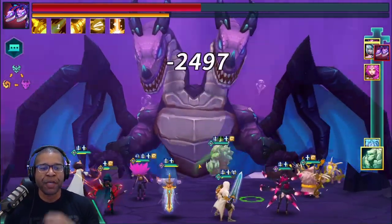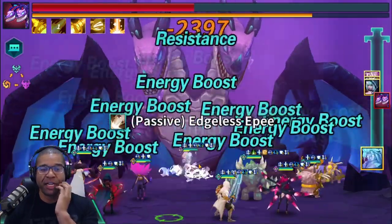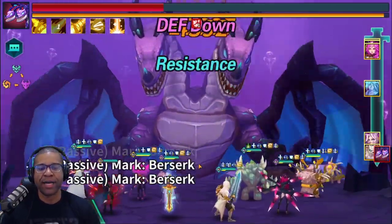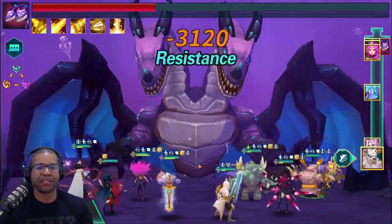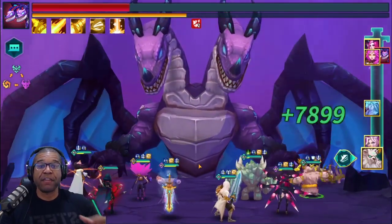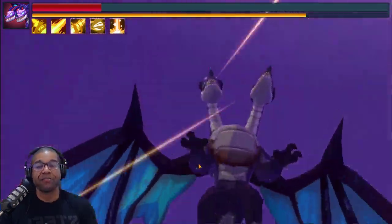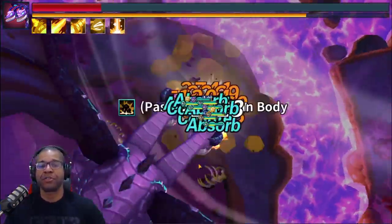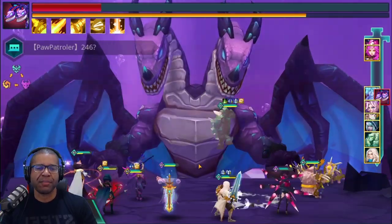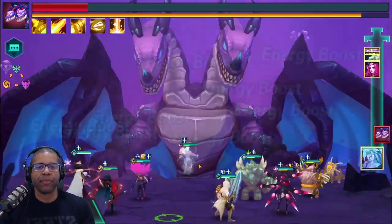The next unit I want to talk about is Rock Golem — this unit is an absolute powerhouse. I could not believe the strength of it. Rock Golem has a really unique passive that provides a shield based on a percentage of his max HP for the entire party when he gets hit. This is especially beneficial when the opponent has multi-hit attacks — which this boss does on those jumps — so this provides sustain that just comes naturally as you get hit. If you don't have this one built, you're definitely going to want to build it — it's a great unit to incorporate in your starter team.